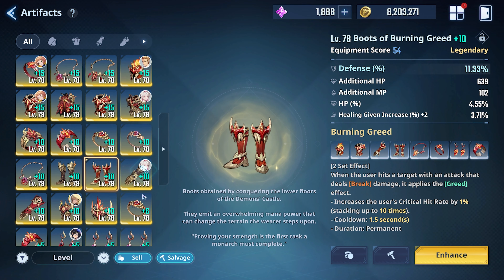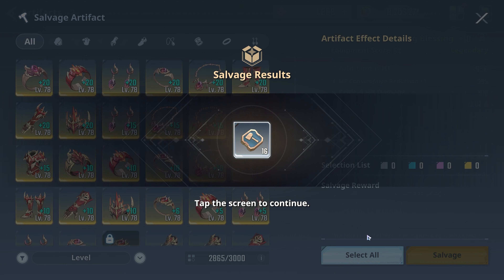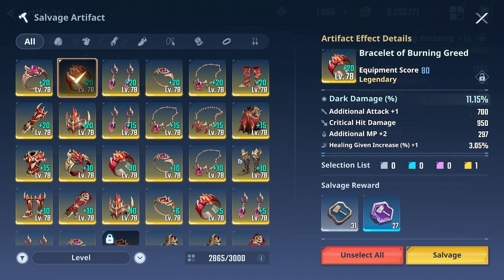Now let's review the salvage function. Let's pick an artifact that's arguably pretty bad - we have mana reduction and defense, two sets we don't use right now. Let's go ahead and salvage it - it's plus 10 - and we're only getting 16 chips back. That's not a whole lot. What about a plus 15 enhanced artifact? We only get 3 back, so the refund is not good, on top of getting back 31 of the enhancements. Not too good. How about plus 20? We still get 31, and now 27 - so they value those 5 levels between 15 and 20 to the tune of 24 artifact chip enhancements. Still not very good.